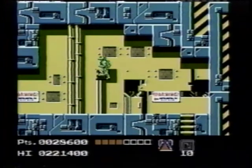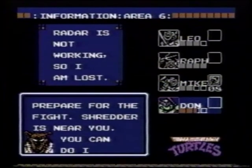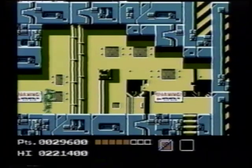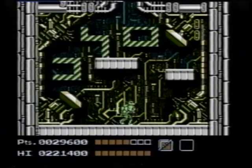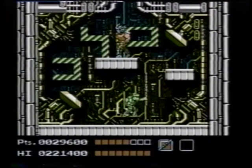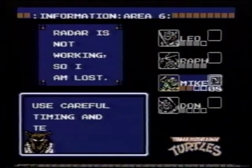Use scrolls, boomerangs, and whatever else you can throw. Finally you meet the Shredder — scrolls are most effective against him, but Donatello's bo staff will work too. Your odds are good: there's only one of him but four of you.